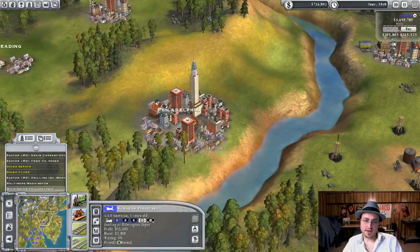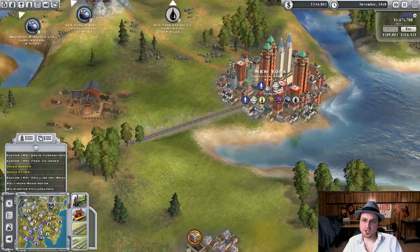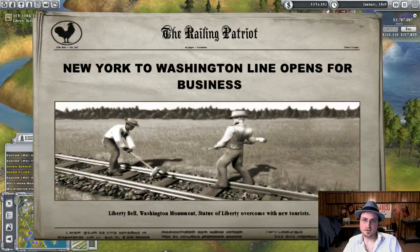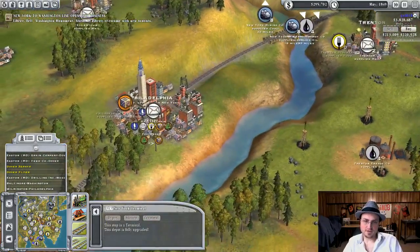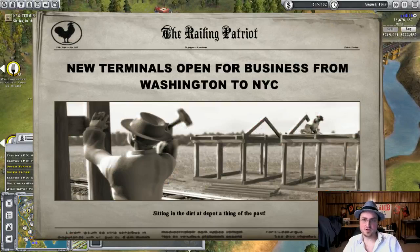We'll save up some money — we've got lots of money! Apparently I should have put in competition because it's way too easy. Connect all the way over to New York — thank you very much. Build a station here and upgrade the station in New York. New York to Washington line — open for business! Upgrade, upgrade, upgrade. We'll do the same thing in Philadelphia, and then we'll have a very productive passenger express line between Philadelphia and New York — terminals which are important.